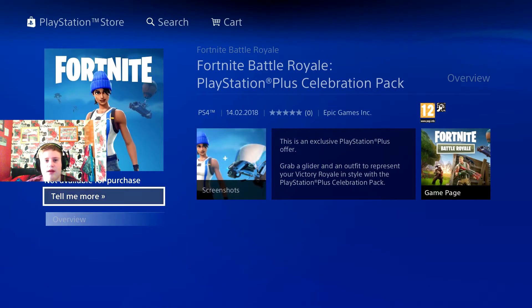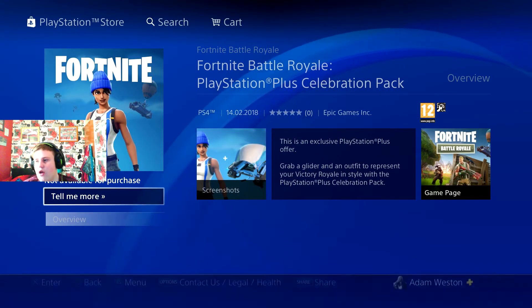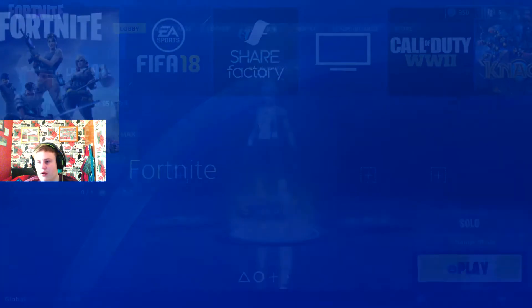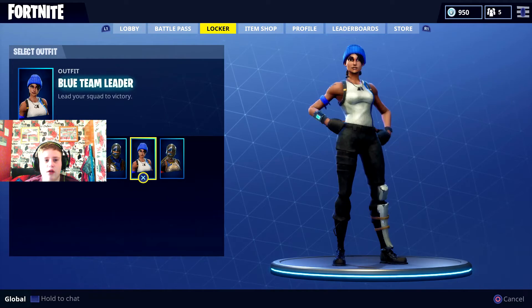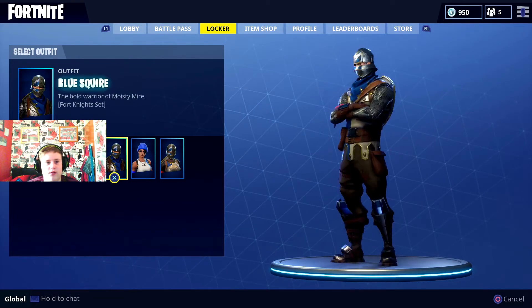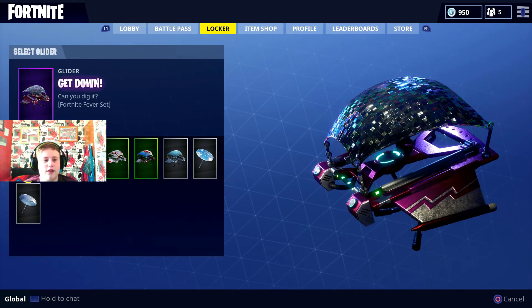And it will say here, download. Download it. It might say already owned. So what you do is just close down your Fortnite, load it back up, and then it will be in your locker — Team Blue Leader, that's what it's called. And then the glider will be in your glider section as well.